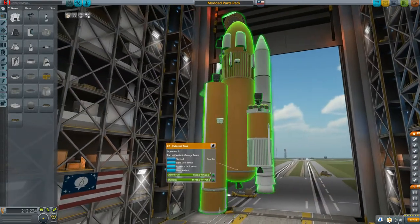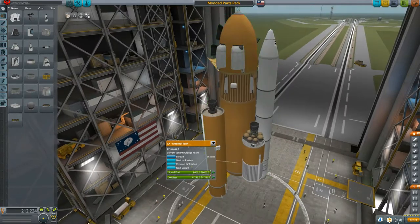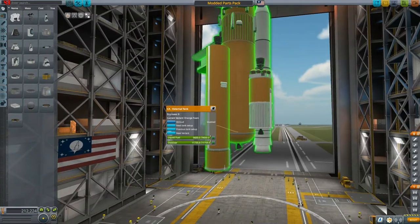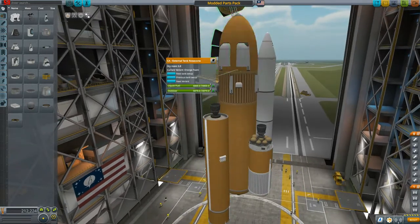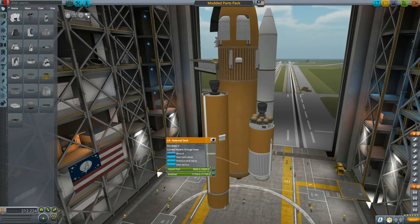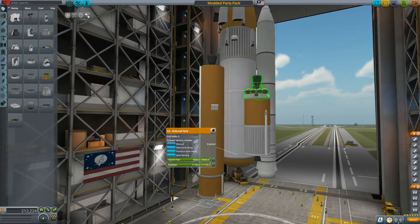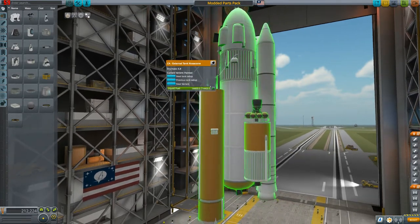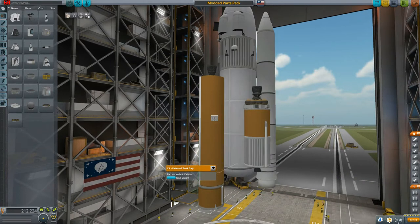The first big addition is tanks — very big five-meter tanks. They look just like the external tank. You can change the amount of fuel, the type of fuel, and also the textures, which is very interesting. You can make them look like the original space shuttle — the first launch with the white tank. Very, very cool.